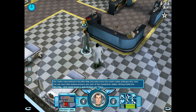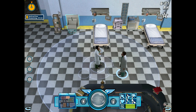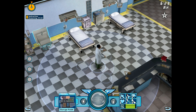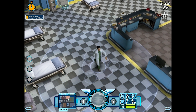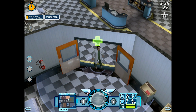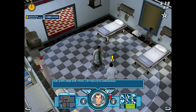You can navigate by simply clicking inside the mini-map. Click inside Exam 2, and I'll meet you there. Pretty simple stuff, I know.